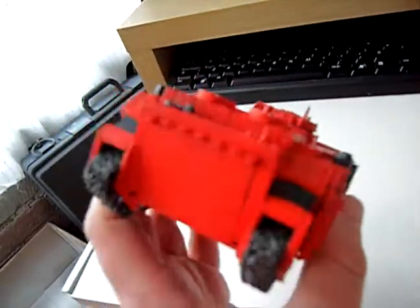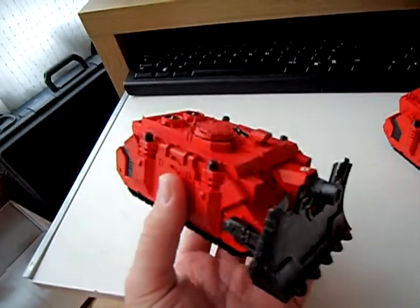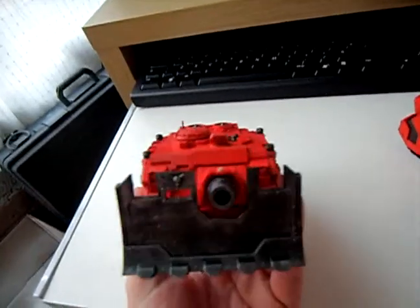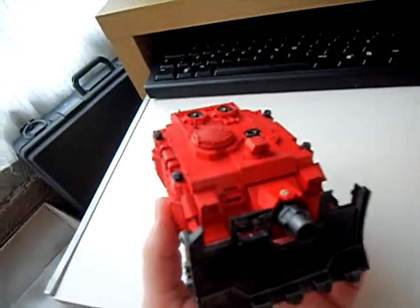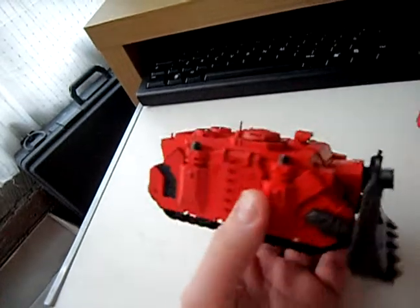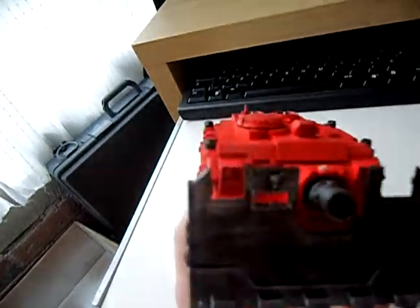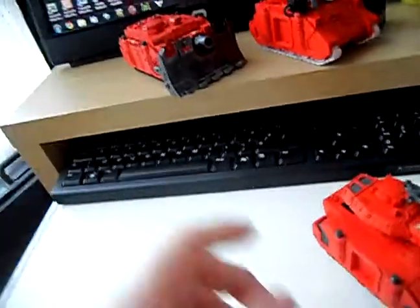I actually realised after I'd painted it — and I should have realised this a lot sooner — but if anyone can try and guess what's missing from this vindicator: yeah, that's right, I didn't glue the storm bolter on. A little tip: if you've got spare points anywhere, try and get storm bolters for your tanks, because weapon destroyed results can stack, and if you've got no more weapons left it's immobilised. So I need to sort that out by sticking a storm bolter on.